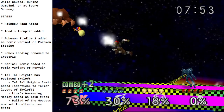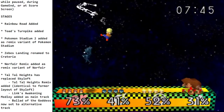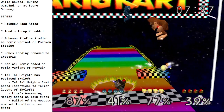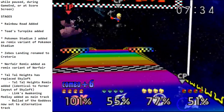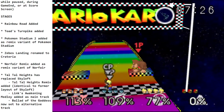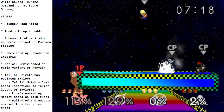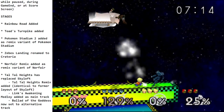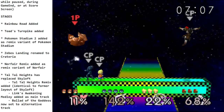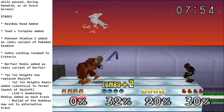Now some new stages. Rainbow Road is a traveling stage where you fly around different parts of Rainbow Road. As you arrive in different areas there are various platform arrangements. There are little arrows that tell you the stage is transforming. There's also a fun new hazard: the Chain Chomp.